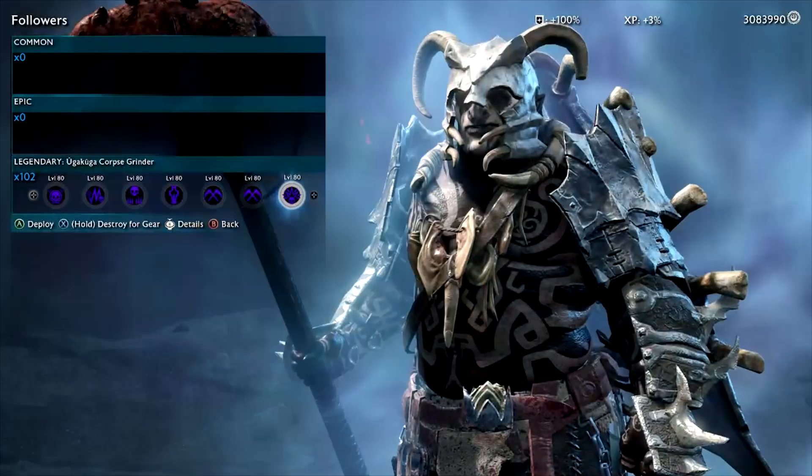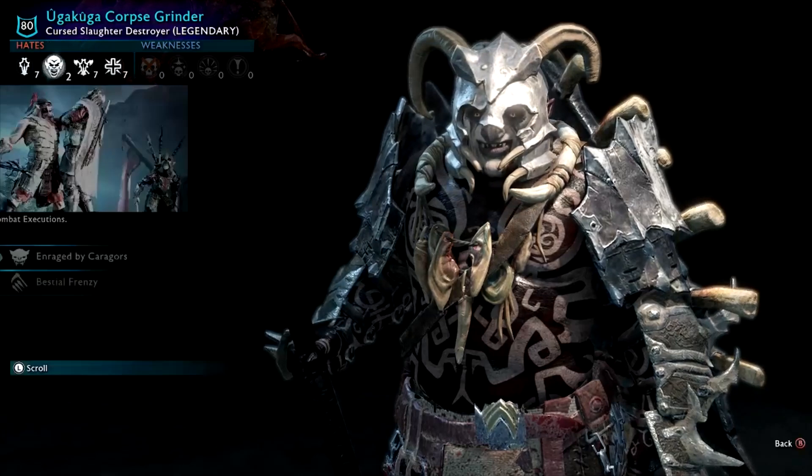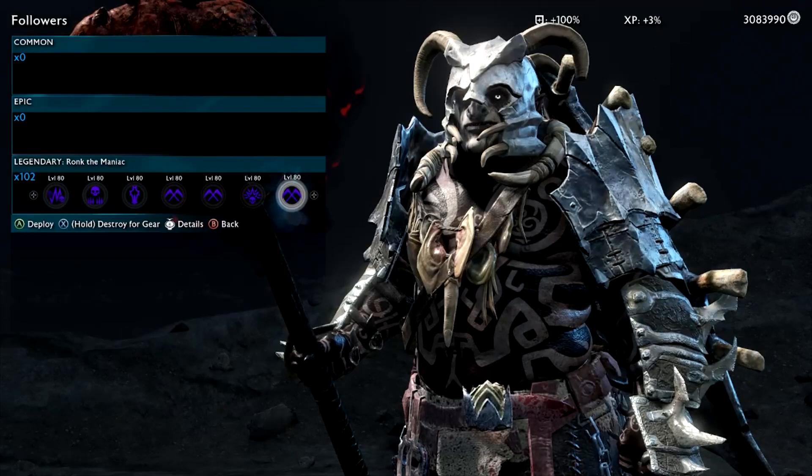Oogakooka Corpse Grinder — he looks really cool, he's got a dead rat on the end of his spear, with dark paint and everything. 'Be Still Free' — you'll see that enrage so many times. I think it's just a really quick way to get them enraged, and when they're enraged they're obviously more dangerous.